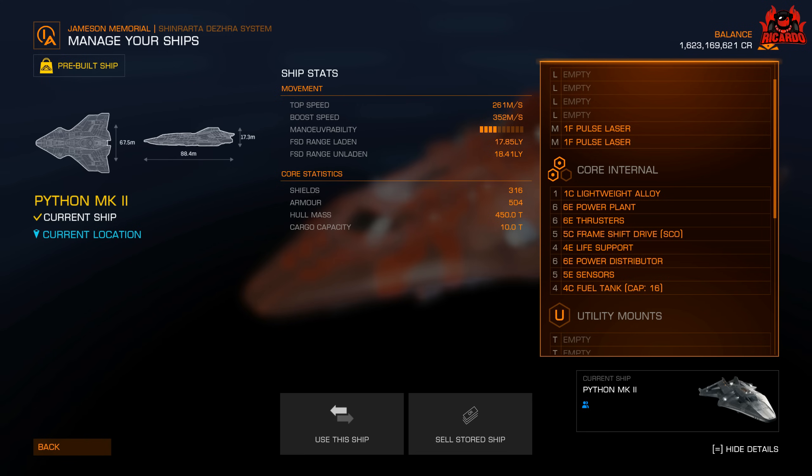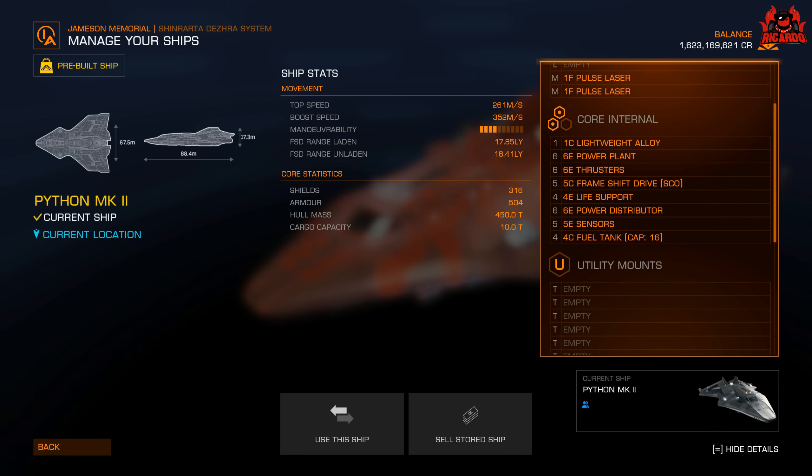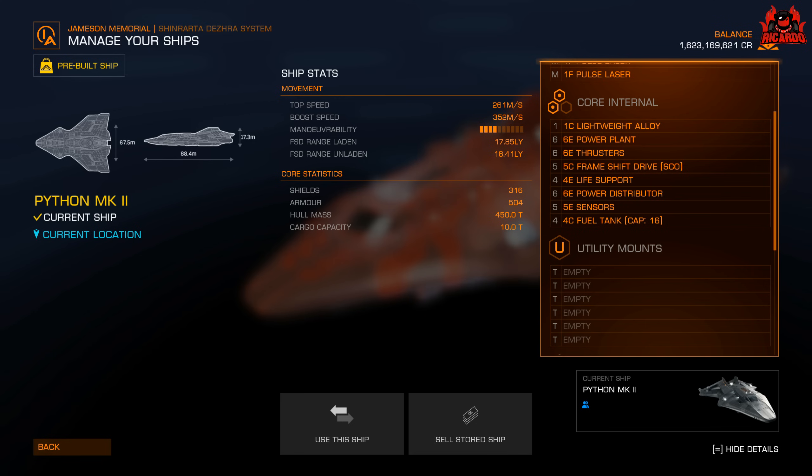The SCO is essentially nitrous for your frame shift drive. There's a 4E life support, a 6E power distributor, 5E sensors, and a 4C fuel tank. Moving down to the utility mounts, we have six of them — that's going to come in quite handy. Now this is the bit where it gets a little bit contentious.